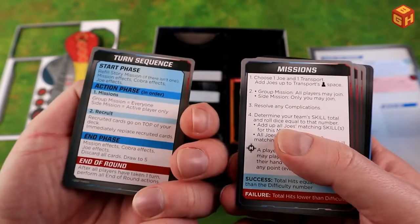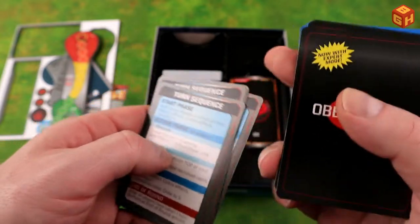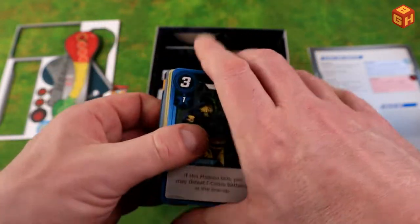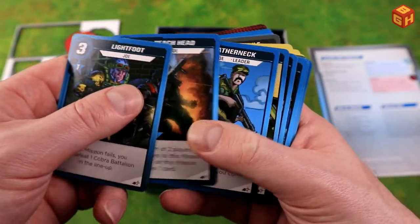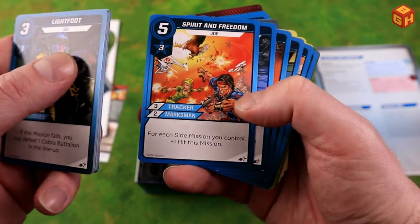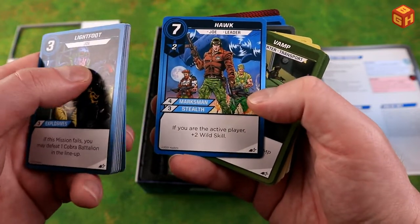We have a reference card with the turn sequences on it, and on the back different missions, success and failure — four of those, one for each player. Then the expert mode cards with a baby Cobra side and the regular G.I. Joe back. Here are all the characters — some really cool ones: Light Foot, Lift Ticket, Beach Head, Leather Neck, Alpine, Cutter, Deep Six, Torpedo, Tunnel Rat, Spirit and Freedom, Stalker, Rock and Roll, Wild Bill, Cover Girl. They have different art styles but all very comic book-like. Hawk, machines, and vehicles.